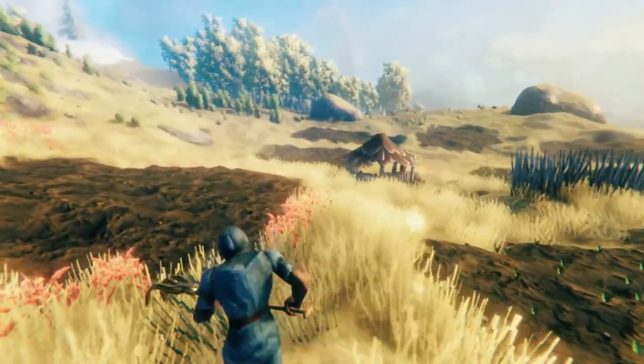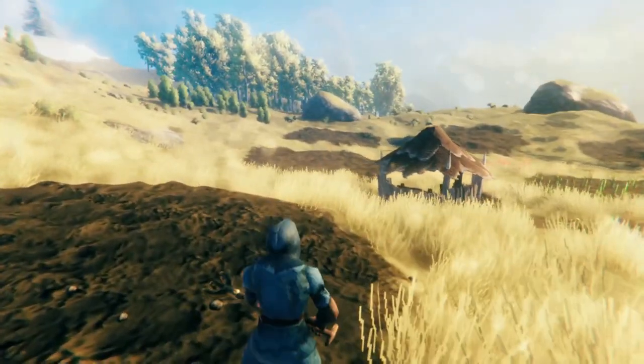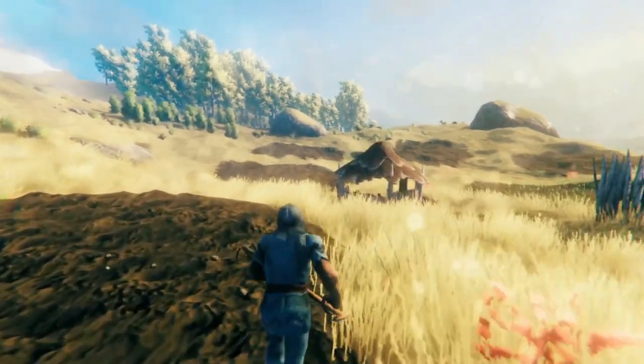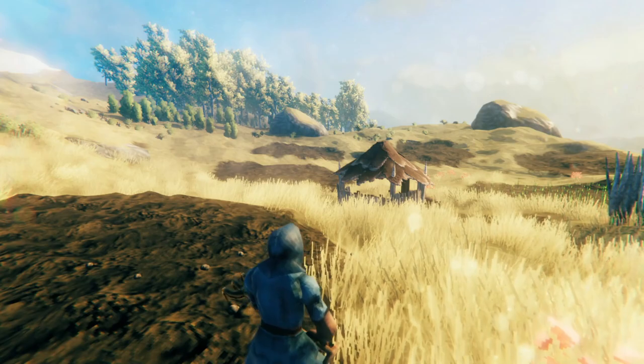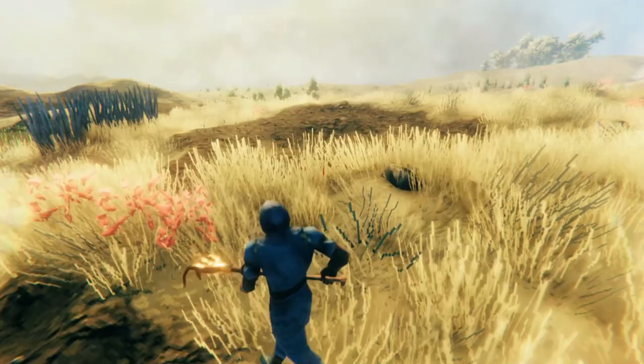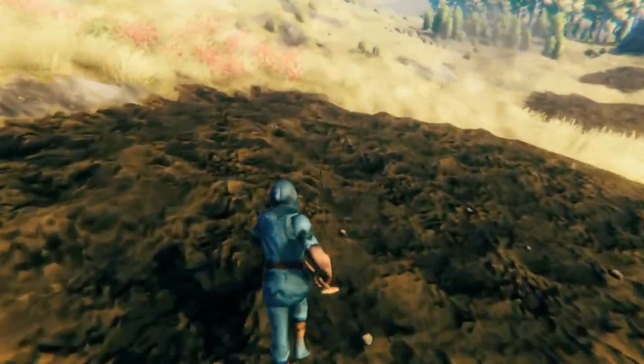Those three fields over there are kind of close to each other, and we want to put the windmills nearby to process the barley conveniently, so those three fields are going to be our barley fields. Those two are going to be our onion fields, and this one will be our turnip field.